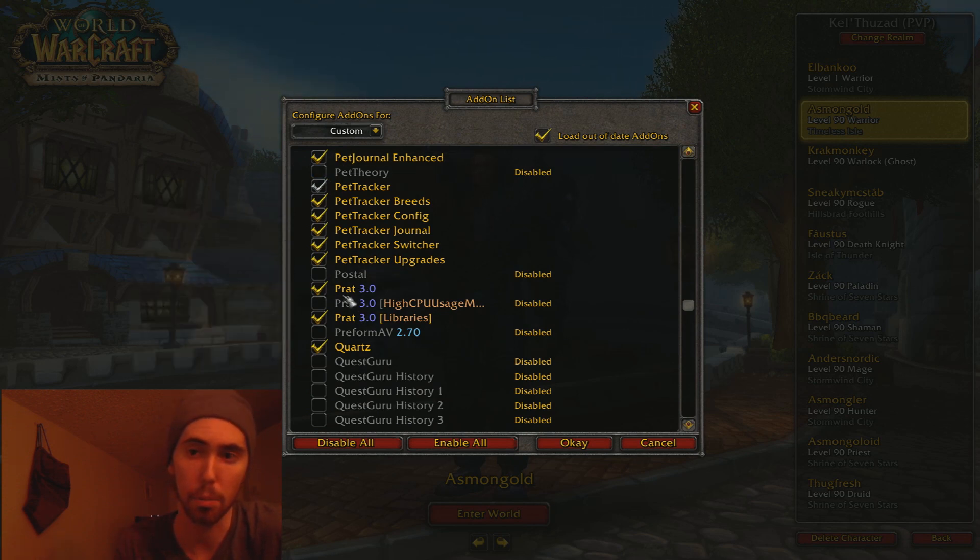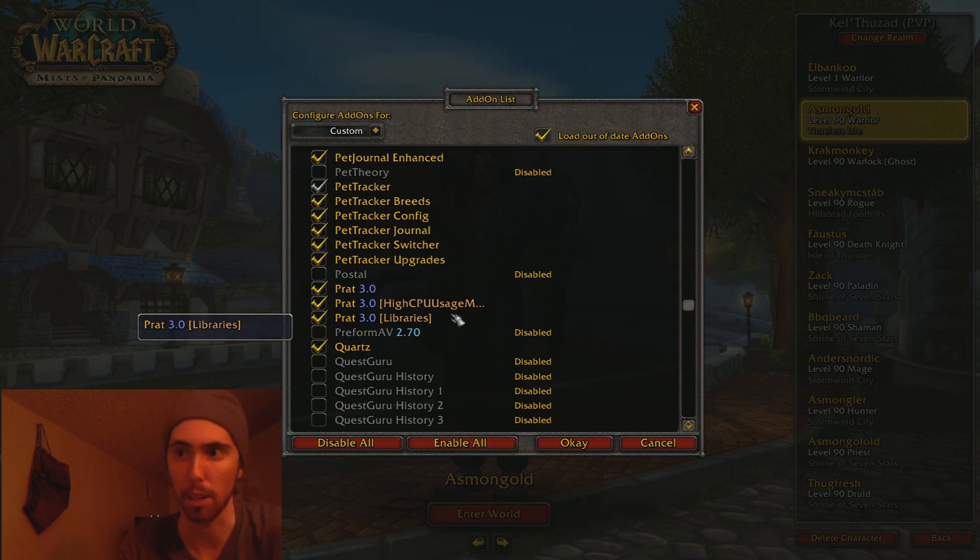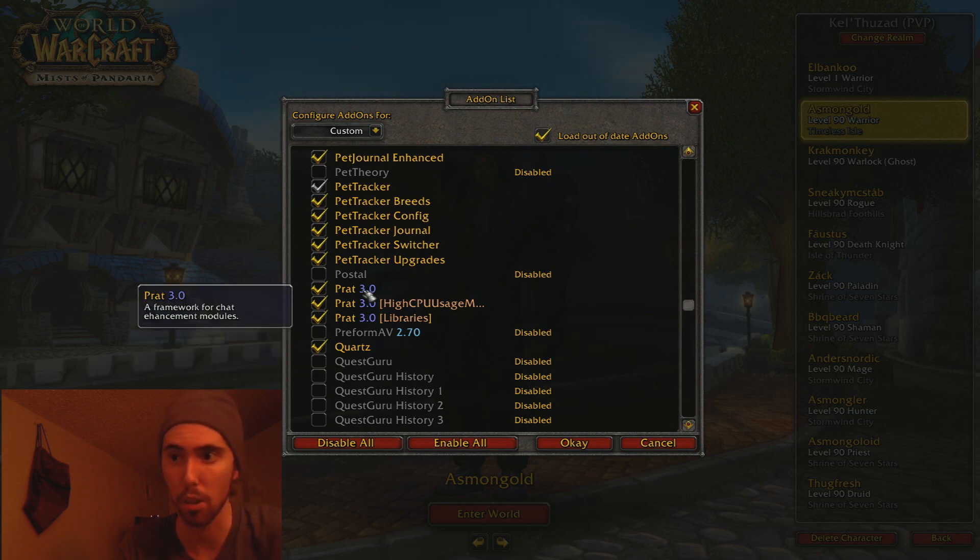Pratt — that allows me to copy and paste different chat messages, and also it tells me the timestamps on them. I think right now there isn't any functionality for that in Warlords of Draenor Beta; they're actually going to add functionality in for timestamps and stuff like that, but I still don't think they'll have copy and paste. Pratt also allows me to do some other things, and so I like to use this add-on for chat.